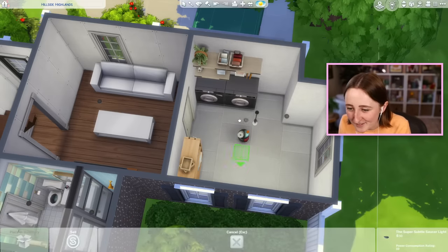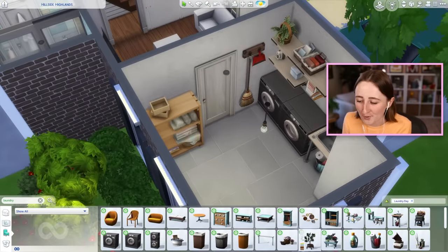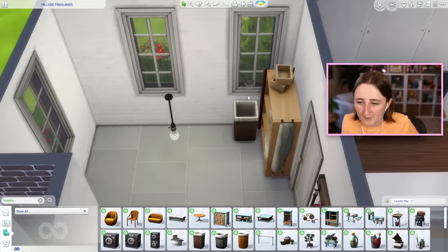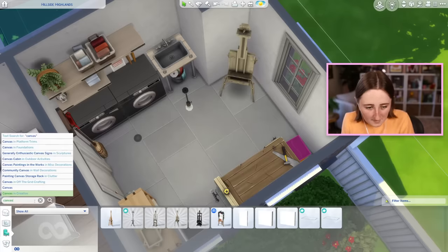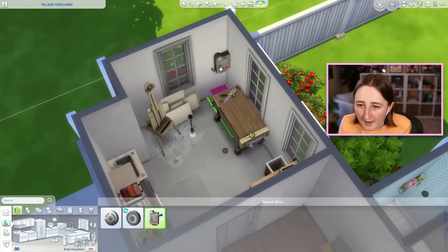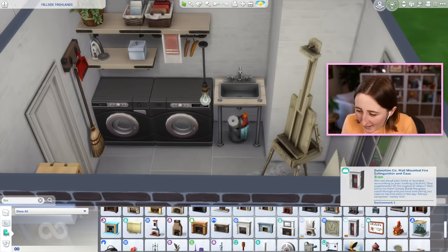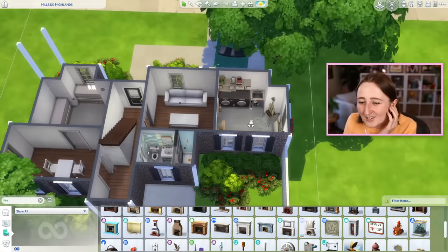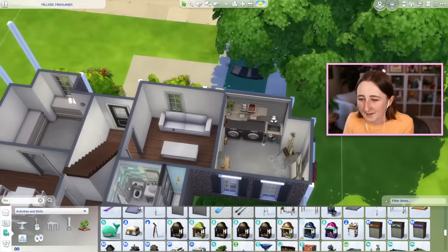I'm starting in the garage, because actually the garage is always one of my favorite things to do in a space like this. I find it fun trying to decorate it in a useful, realistic way. So we can put some laundry in the garage, maybe a hamper in the corner. Then a woodworking table, maybe that decorations box from Seasons. Why not also make it an art studio? We've got the space, we may as well add that in too. There's also a fire extinguisher decor — that makes sense. This seems like a realistic garage to me.